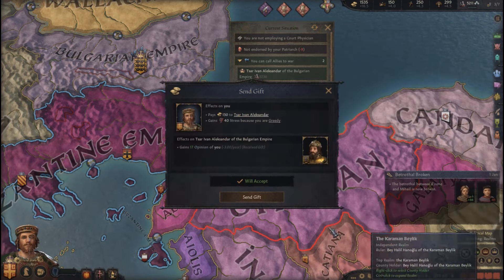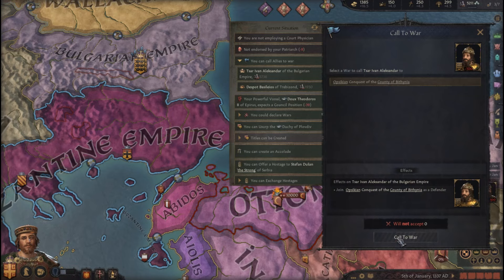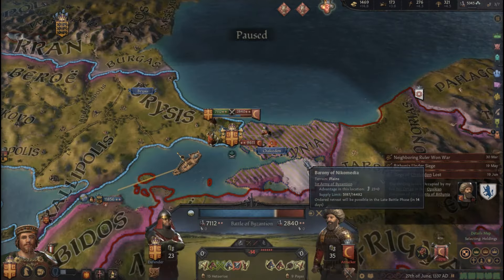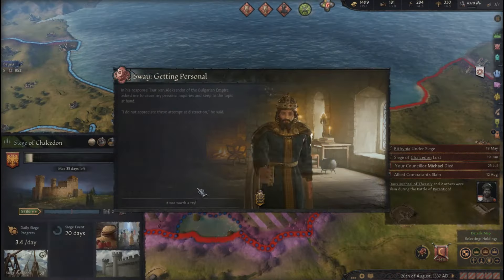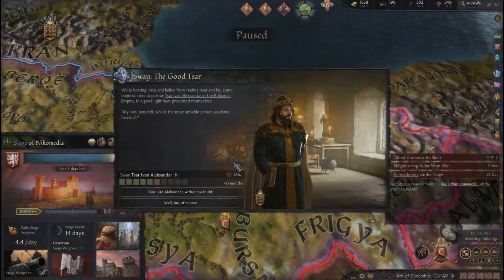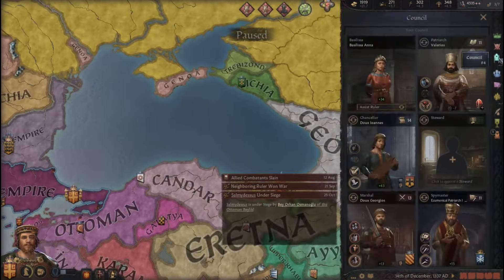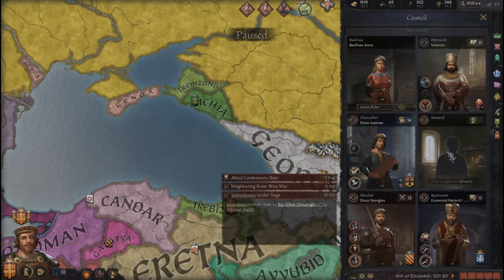He won't come in. I'm gonna send him a gift. He still won't come in. The Ottomans are moving so quickly — oh, they crossed. And we've won. Seems someone got captured. The Ottomans are dealt with. I can keep the territory. That's a start.